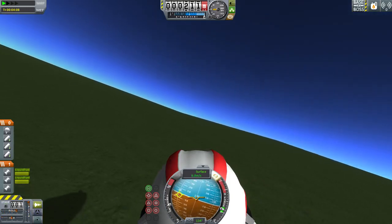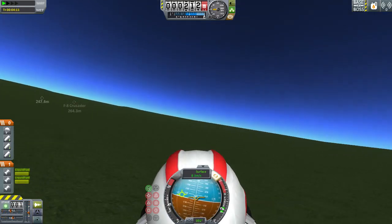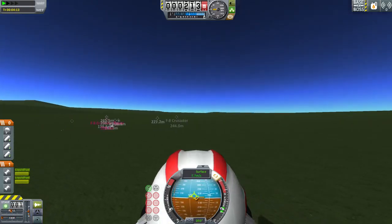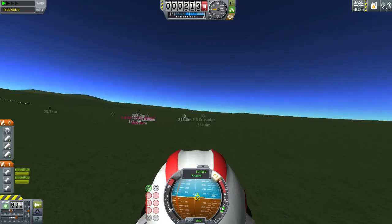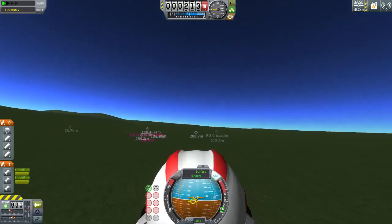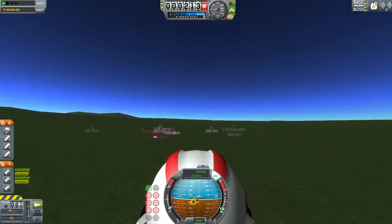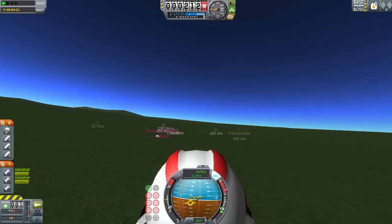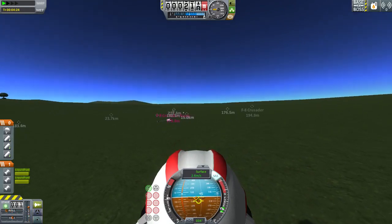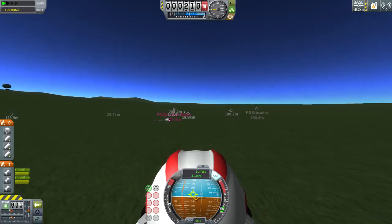Alright, we're gonna turn... I just tried to turn the camera view but I can't. We're gonna come over here. I'm gonna turn the throttle back down a bit. We're actually gonna fly over closer to the crash site. The F-8 Crusader is actually another one of his planes that I crashed. The pilot survived — the crew cabin survived, well, sort of survived. I'm not sure, I'll take that back until I actually see it.